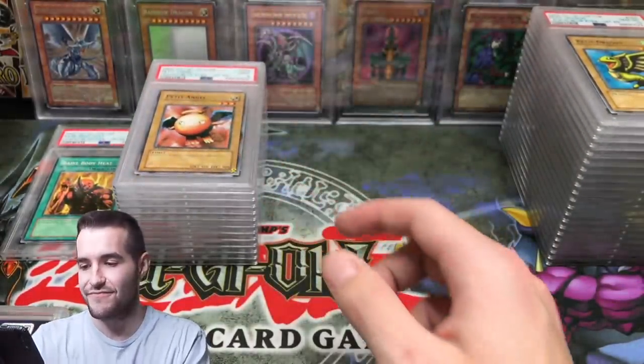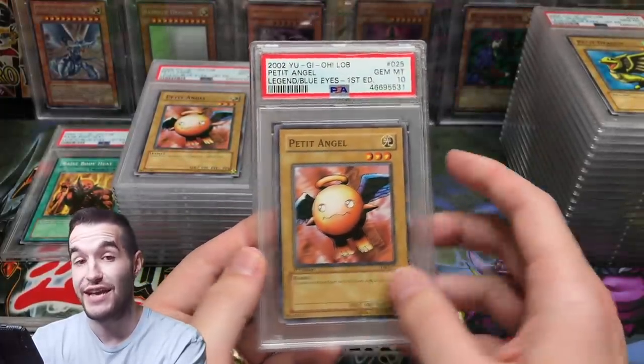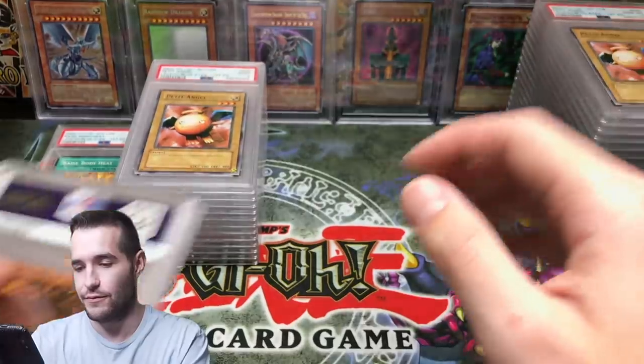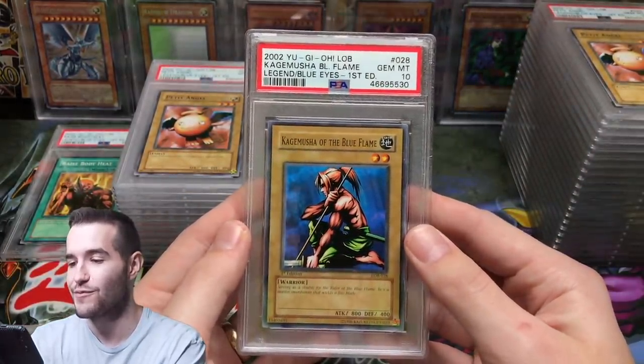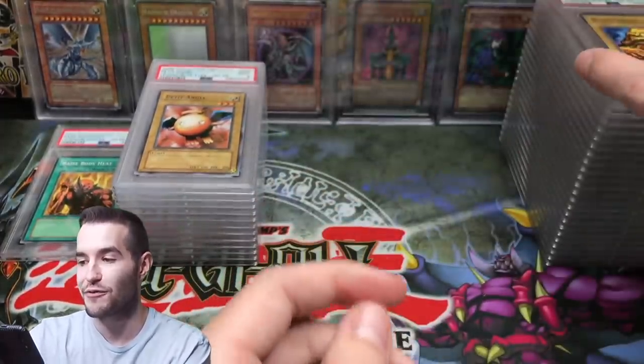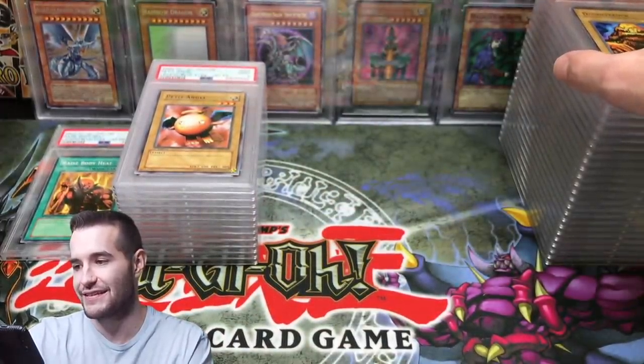Petite Angel — not a nice 10. Another Petite Angel — a nice 10! Kagamusha — a 10, that's two in a row. Dissolve Rock — three in a row! I like this streak.